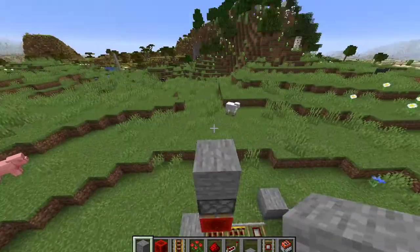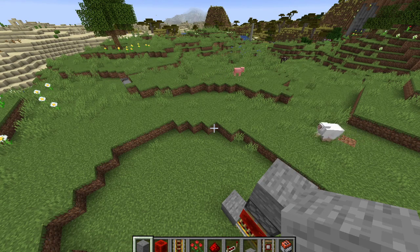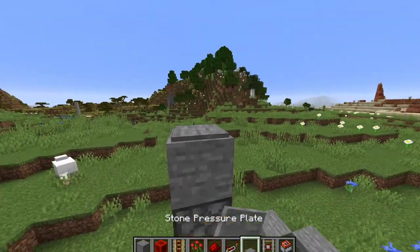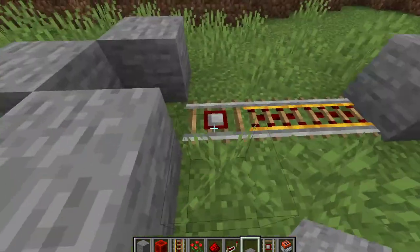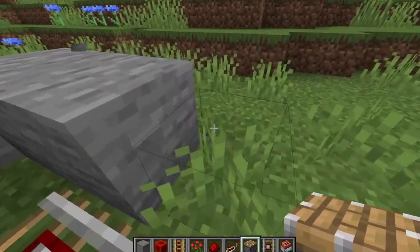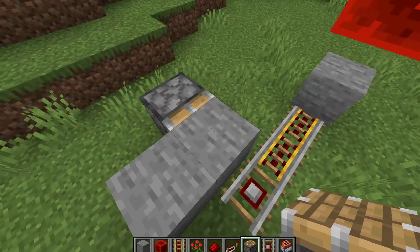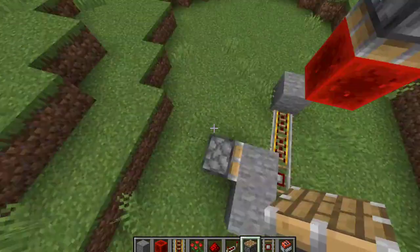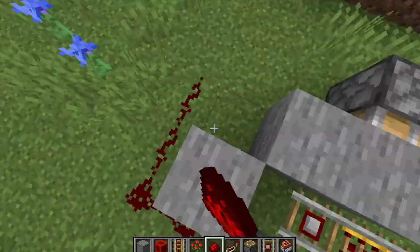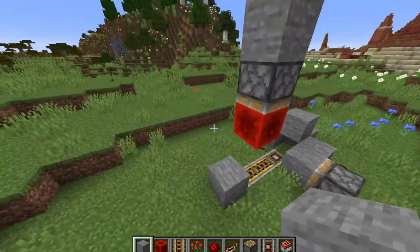This is all stone-based but you can make it wood-based too and use a wooden or gold pressure plate. You could even use hidden pressure plates if you have a mod for different types. You place a pressure plate right there which activates the system and sends the minecarts going. I do this extra step to make sure the minecarts stay inside the capsule when they go off.